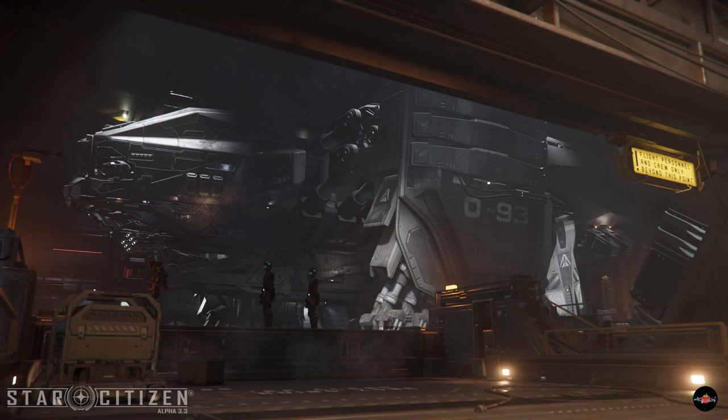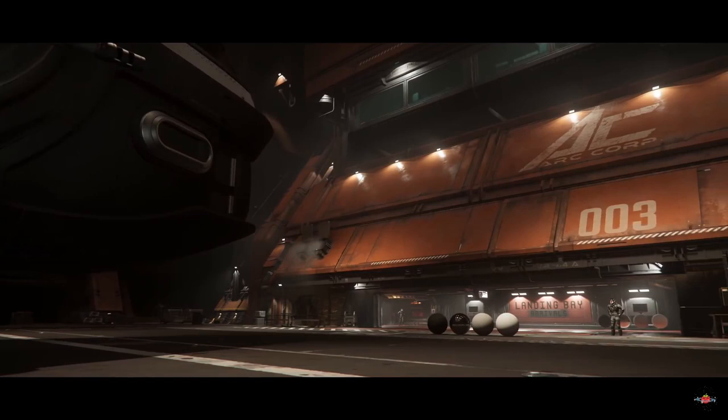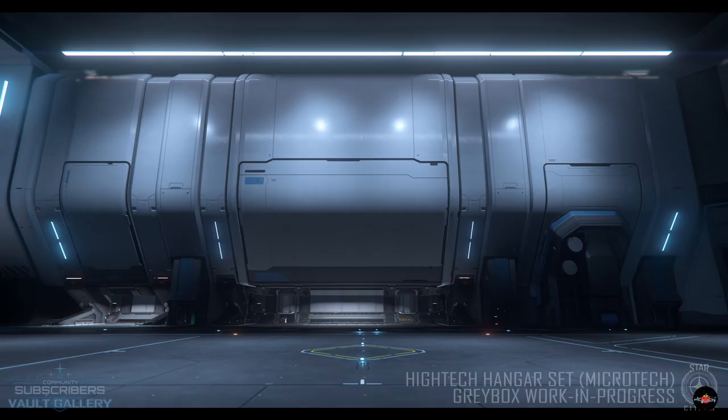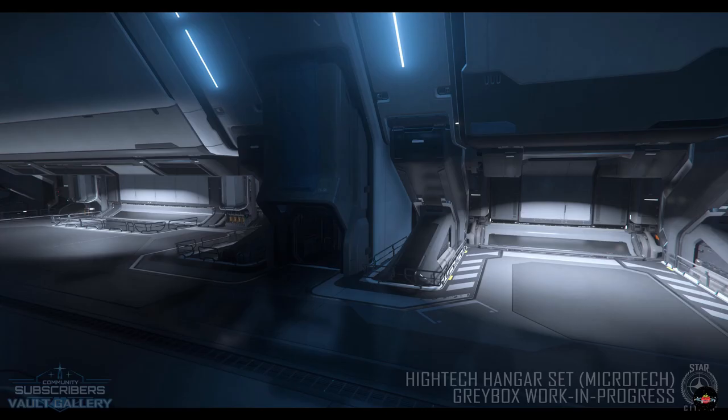Next, we got to see some work that was being done on the modular utilitarian hangar system. We have seen multiple versions of these hangars in different locales in the last year — we've seen them in R Corp, and we've also seen some of the work being done on those in Microtech. These hangars are a great example of how, when they create the tools, it makes the work a lot easier in the future. These Microtech hangars are probably much easier to create than the Hurston ones, as they've already had the templates and just needed to change the design.